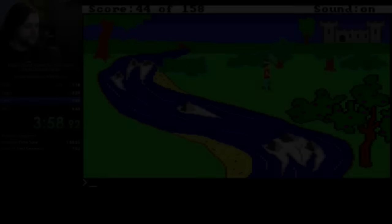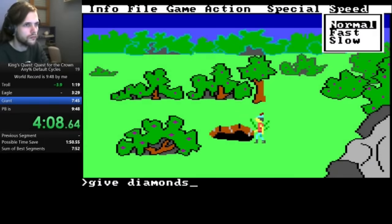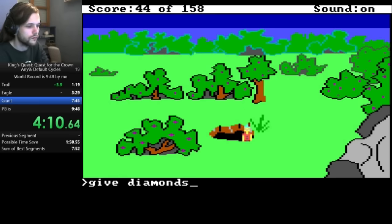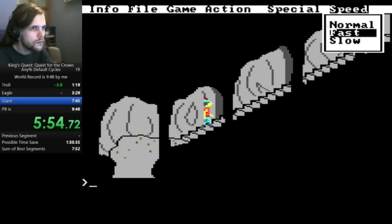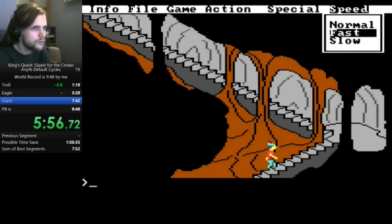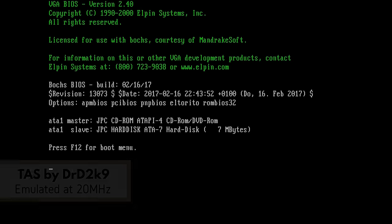Moving that fast, where you can barely see Graham move — isn't that cheating? Isn't that unfair, taking advantage of modern CPU speeds? Actually, no. CPUs were improving so rapidly that machines released within a year or two of the game could already achieve these speeds. Here's the TAS of the game, for example, which runs at only 20 MHz.